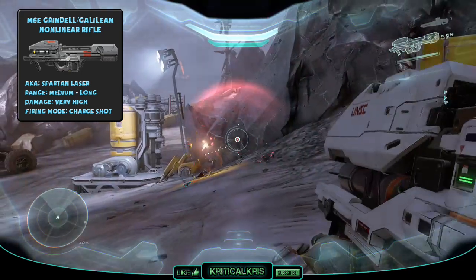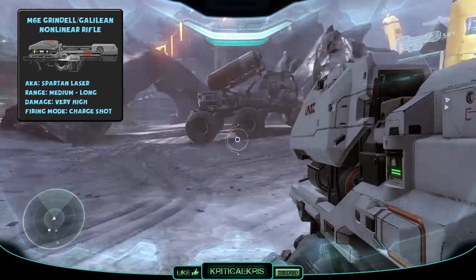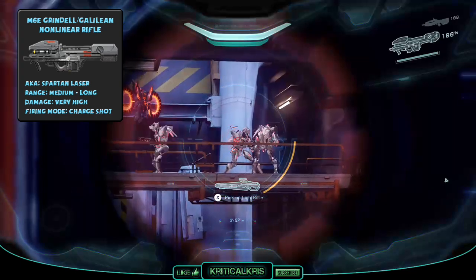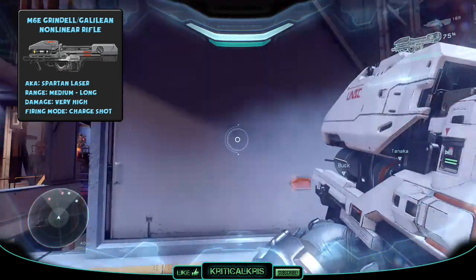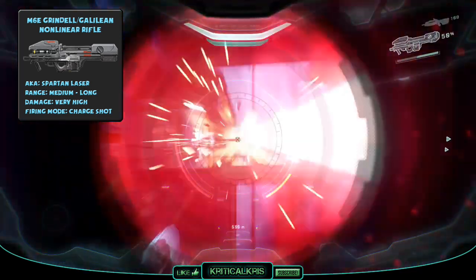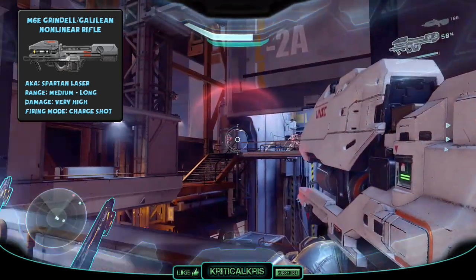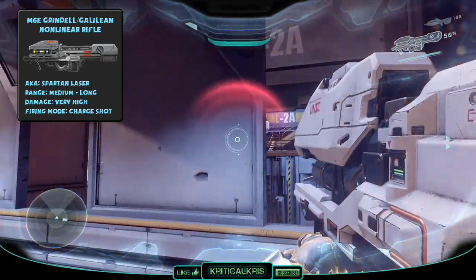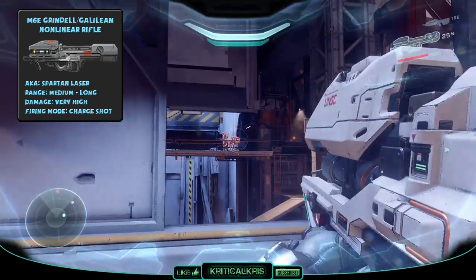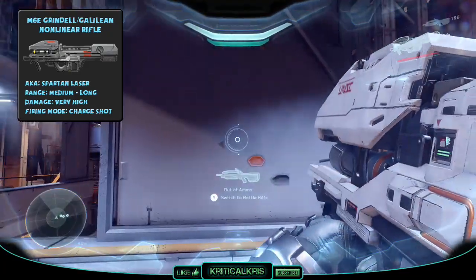The M6E Spartan Laser is an upgraded version of the original M6 model, and it's a directed energy anti-vehicle weapon used by the UNSC. The Spartan Laser has a very slow fire rate and must be charged up for roughly 5 seconds before it fires its shot. It's super effective at destroying and heavily damaging vehicles, and is also lethal to most enemies in line with the beam. Its accuracy is perfect — no recoil to account for — and it can be used over long distances without losing any damage at range. However, it can be deadly towards yourself at point blank range due to splash damage. The Spartan Laser has 100 battery units, which equals 4 shots.